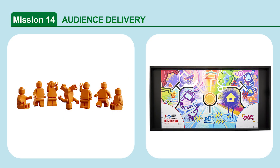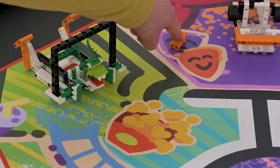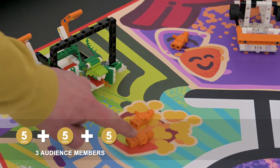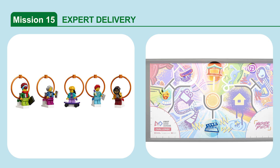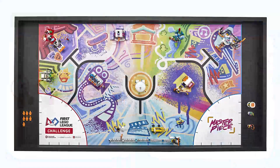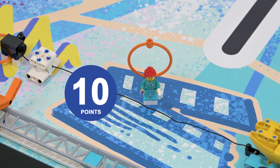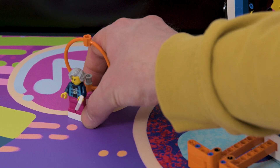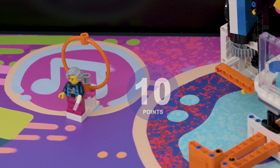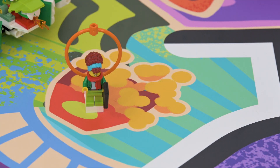Mission 14: Audience Delivery. Deliver the seven audience members to their target destinations. If an audience member is completely in a target destination. If a target destination has at least one audience member completely in it. Mission 15: Expert Delivery. Deliver the experts to their target destinations. If the following experts are at least partly in their target destination: Sam the stage manager in the movie set, Anna the curator in the museum, Noah the sound engineer in the music concert, Izzy the skateboarder in the skate park, and Emily the visual effects director in the cinema.